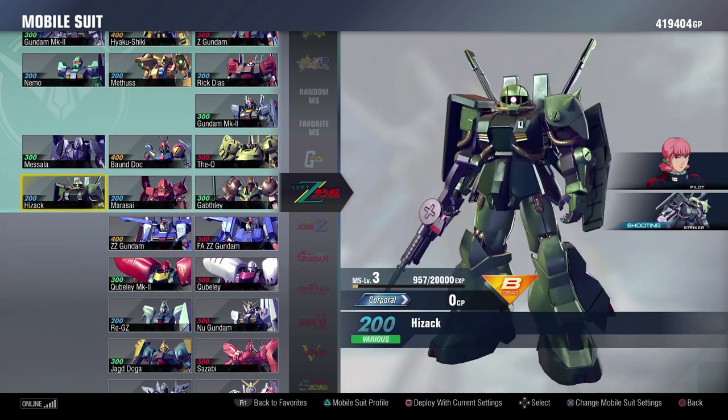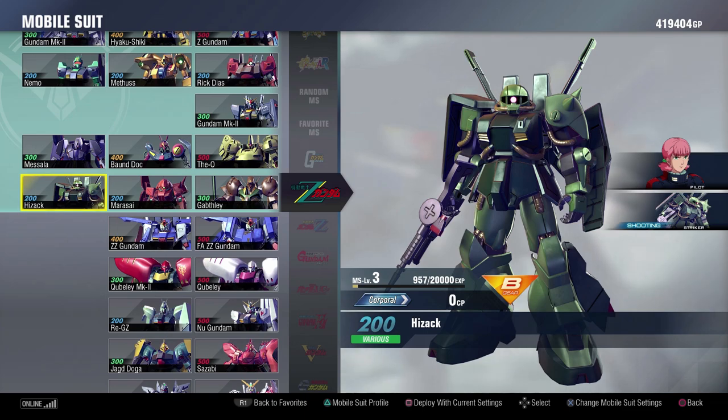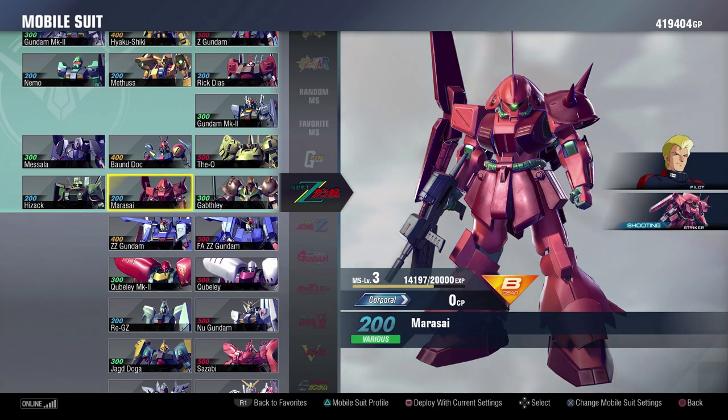The Hyzak and the Marasai I kind of have to loop in together here. They are two really, really solid 200s that have multiple stun options, multiple ranged and melee options. They're both quite a bit of fun to play around with and I definitely think you should check them out.